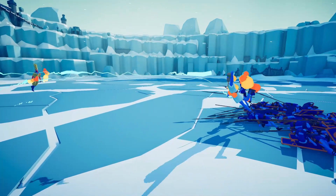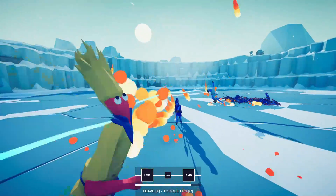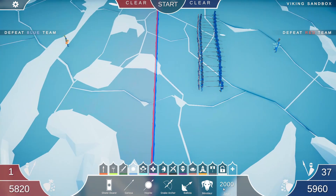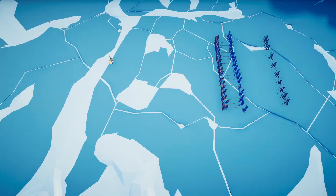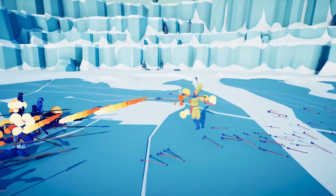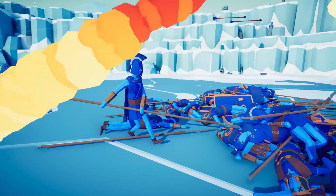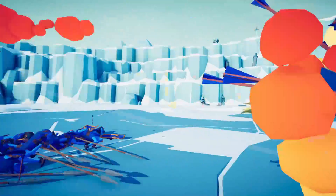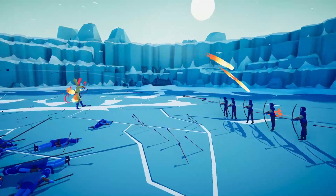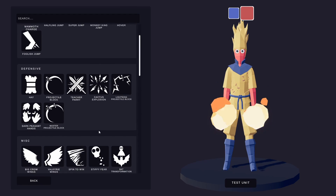Zeus is dead. Never mind, Zeus isn't dead. We don't have the range — I need to take control. I froze him — wait, that's the ice breath. Goku's getting hit, but he blocks a lot of it. The lightning projectile block kind of sucked. I want to give him the spin-to-win tornado mode. What else should I give him? I do think the cactus explosion might be good. The enraged didn't seem to do anything. He needs to go tornado mode.